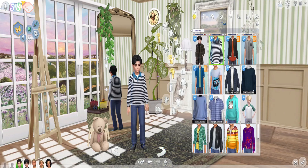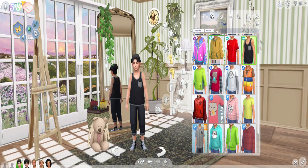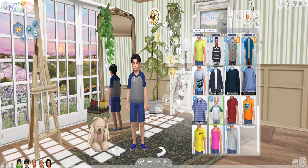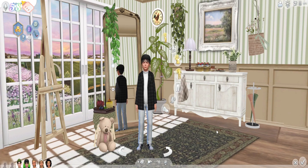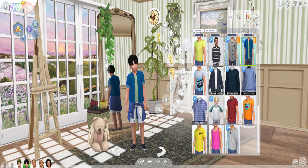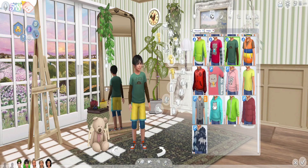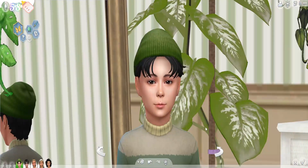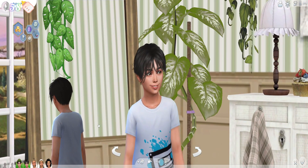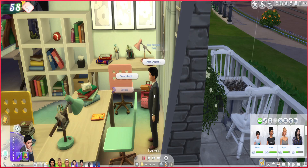Okay, here are the boys. Levi is wearing his everyday outfit and his formal little penguin there, and his athletic, sleepy, party, swimwear, summer, and cold weather. And for Asher, our little unappeasable child - we have his cold weather outfit, hot weather, summer, swimwear, party, sleepwear, athletic, formal, and his everyday. This is him and this is his brother. One looks more like his mama and one looks more like his dad. Those are the two boys.